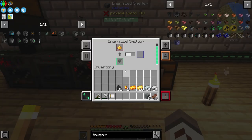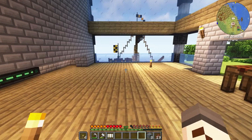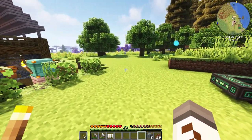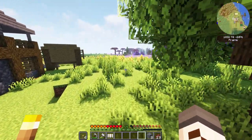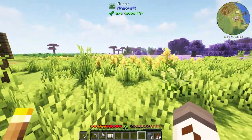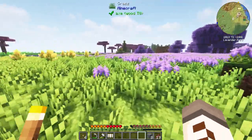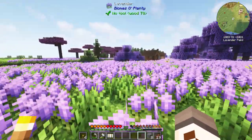Another cool thing is we've got six Allthemodium ingots and two nuggets, so we'll put those away somewhere and worry about that later. We're going to do some stuff that will make it easier for us to find even more Allthemodium - apparently you're supposed to use your first Allthemodium to get more Allthemodium, and when you say it like that it makes a lot of sense.